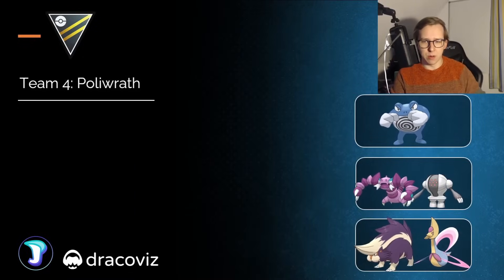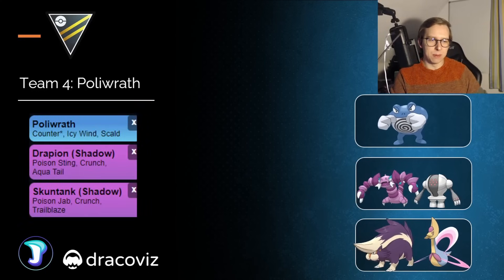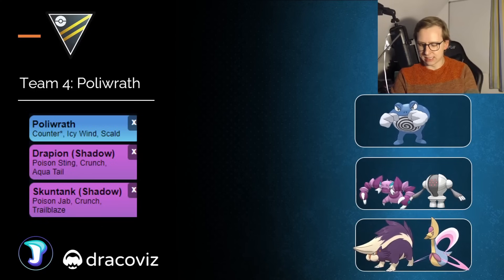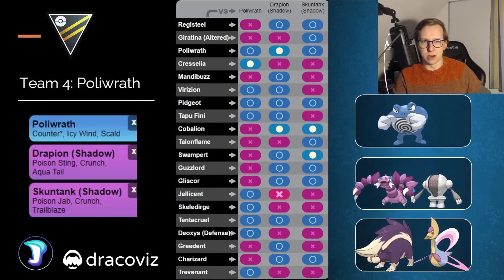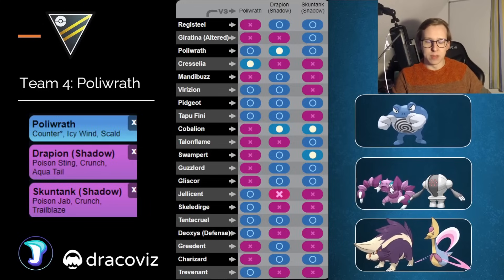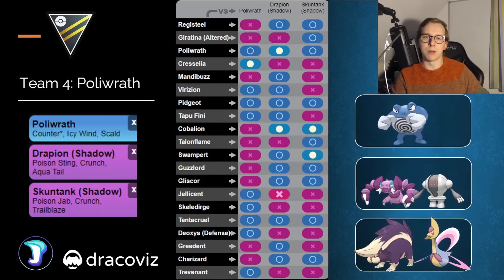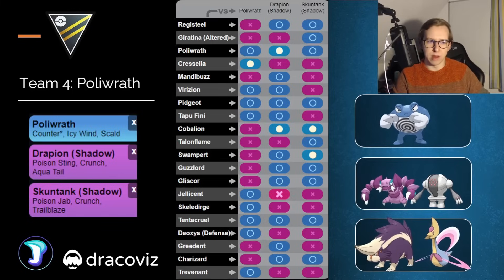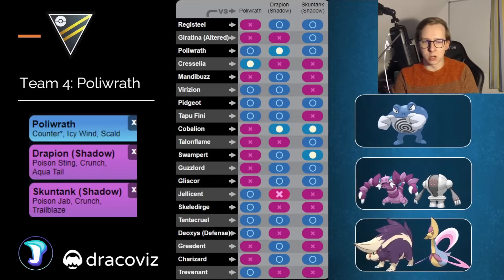Next team is going to be around Poltyrath. This team was already viable last season, so I'd recommend trying it out. We're going to have Drapion and Skuntank — both can be either Shadow or non-Shadow — as well as a safe swap slash back option. On paper it doesn't look as great, but this team is actually really solid and a lot of people had success with it. Alternatives include Registeel or Cresselia in the back. We might encounter a few more Tentacruel though, which could be a little tricky, since Poltyrath is going to only have resisted damage against Tentacruel — which is actually one of the main reasons Poltyrath is going to be fairly common.